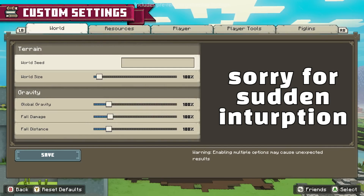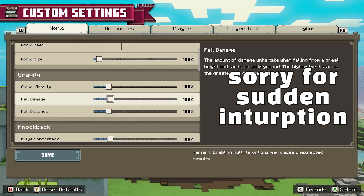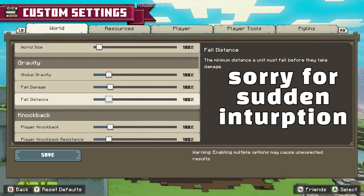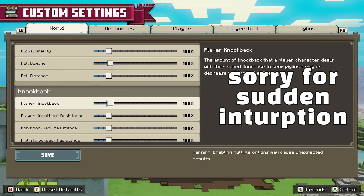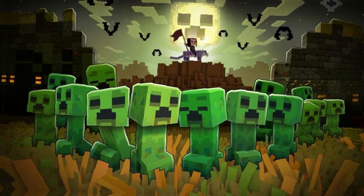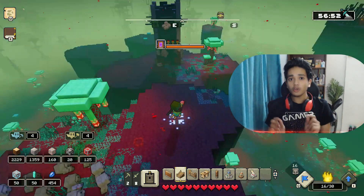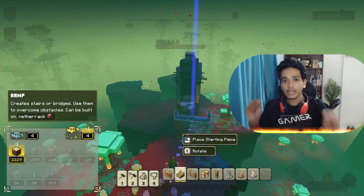I also forgot to mention there's a glimpse of world seeds being added into the game, which is really cool — it works similarly to the world seed system in regular Minecraft. From information I've gathered, people say the next Lost Legends will be creeper-related, though I'm not sure if that's officially confirmed. Still, it seems like something that will make the next Lost Legends very interesting.